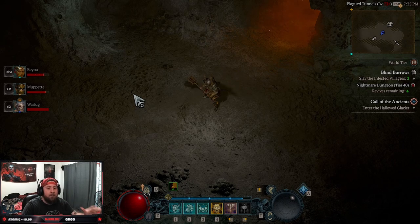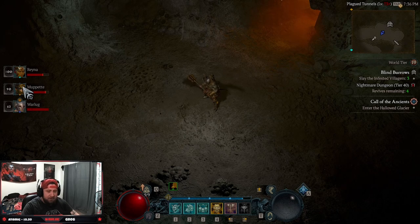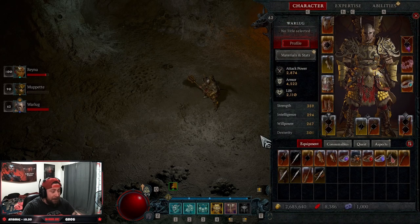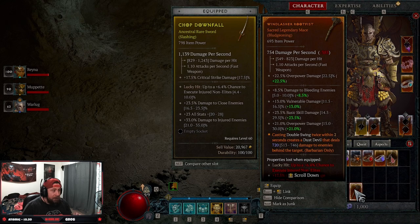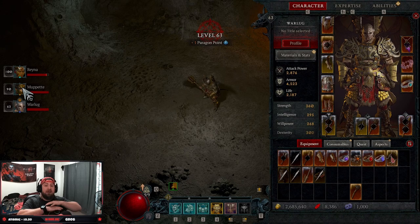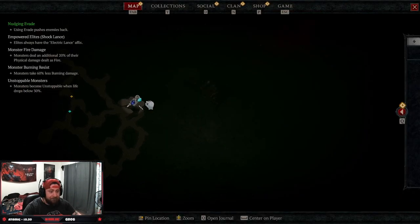Here's what happens: before we fight the boss, we do the reset method — I pass leadership to Muppet and he leaves. Because he leaves, the dungeon is going to be reset for him. But what this allows is that me and Reina can kill the dungeon boss, because it is now our world. We get credit for completing the dungeon, upgrade our glyphs, get the item for completing the dungeon, then I leave the party, get re-invited by Muppet, and we do the entire dungeon all over again.